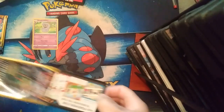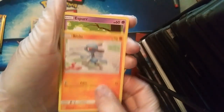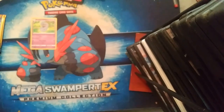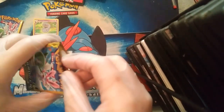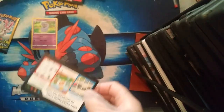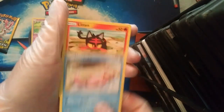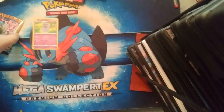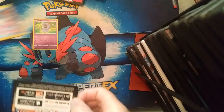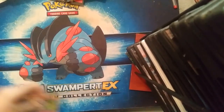I think four packs left or three — one of the two. We got a Tyrogue, a Ralts, and an Espeon. Yesterday's video we pulled a hyper rare T-Tar out of the Unified Minds booster packs. We got a Surprise Box, Slowpoke, and a Litten — looking bad. Last dollar pack: we got nothing. No big deal.